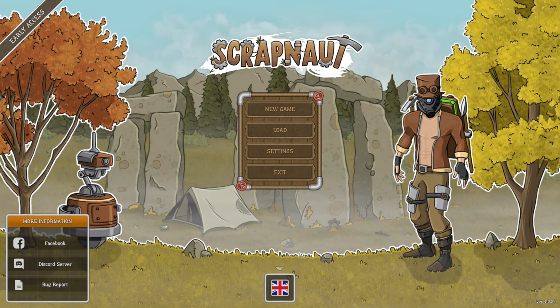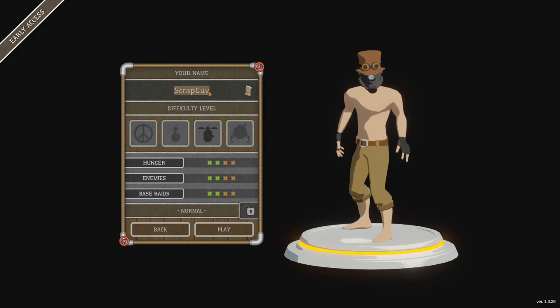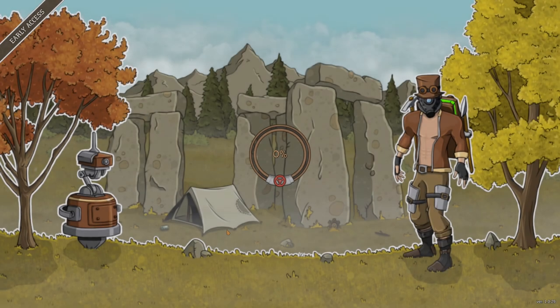The developer is Spiffy Bit, publisher is Rock Game SA. I love the art style — really chill and relaxing, but there is a little bit of fighting in here as well. Lots of building and crafting too. It's got very much a Stardew Valley feel if you've ever played that. We'll jump straight in, start a new game on normal difficulty with average hunger, enemies, and base raids — so they will come and try to attack your base.